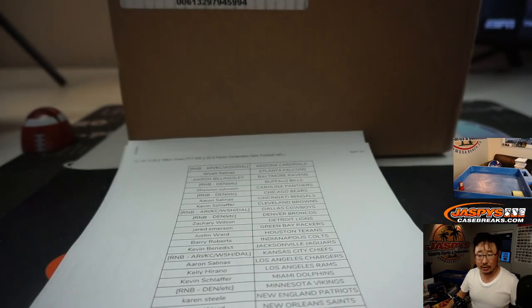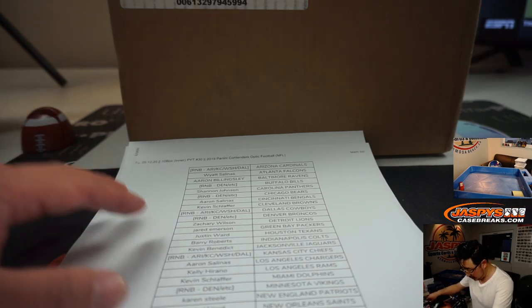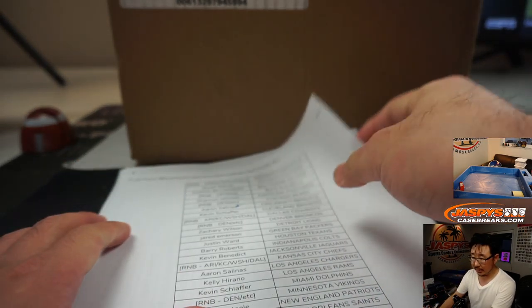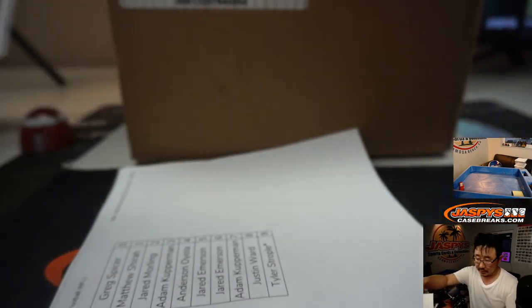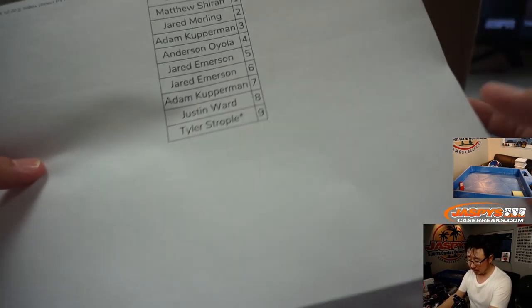We've got LastBotMojo on this. Let's double check here. I think Aaron Salinas with the Bengals. Yes, Aaron with the Bengals. So let's get the LastBotMojo star next to his name. And we did those number block randomizers.